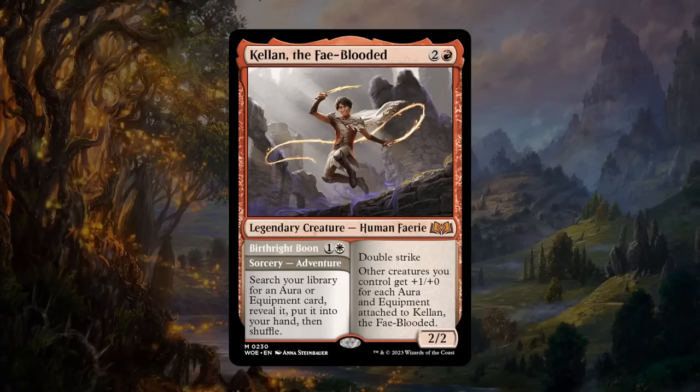Next is Kellan, the Fey-Blooded — two and a red for a 2/2 legendary human fairy at mythic with double strike. Other creatures you control get +1/+1 for each aura and equipment attached to Kellan. Already a very powerful card, and there's more: the adventure Birthright Boon is one and a white sorcery letting us search our library for an aura or equipment card, reveal it, and put it into our hand. This could be an awesome commander for sure. As far as limited is concerned, there aren't actually that many auras or equipment we can search up since a lot of the auras in this set come from Role tokens — which aren't cards you can physically search up in your deck.